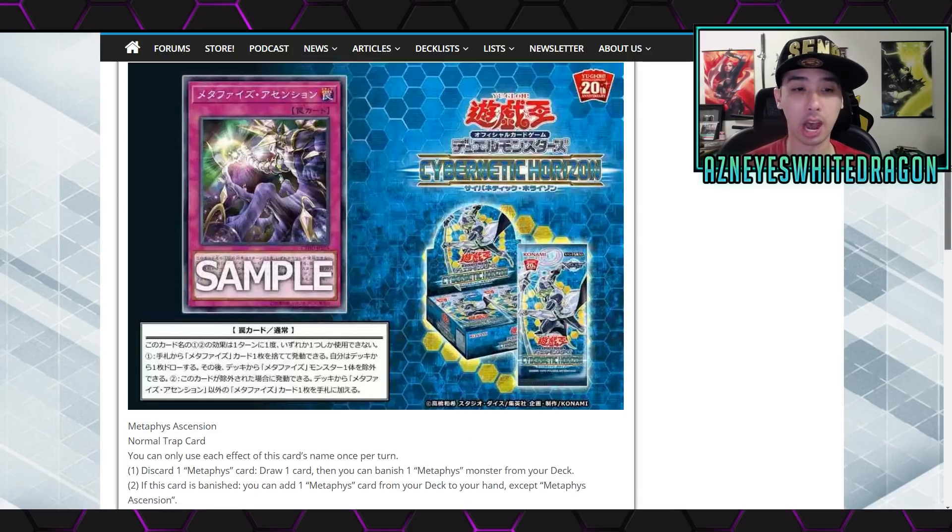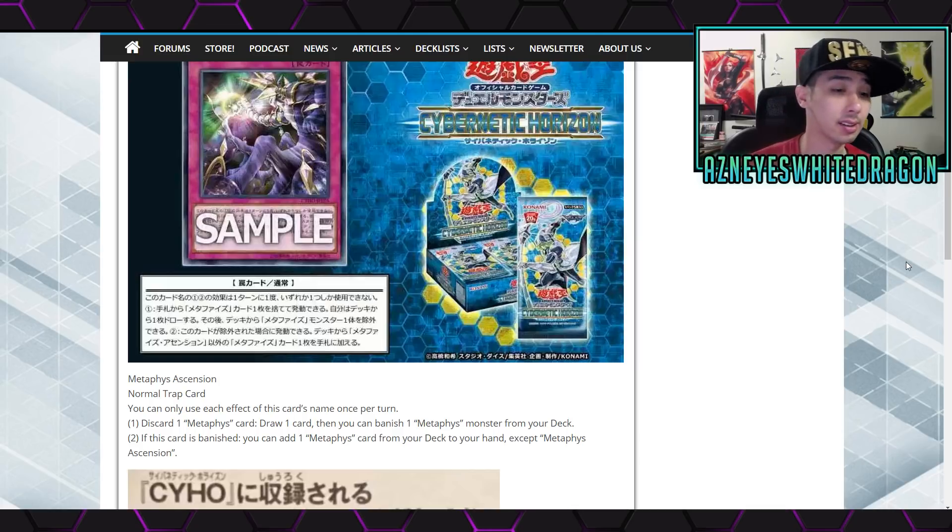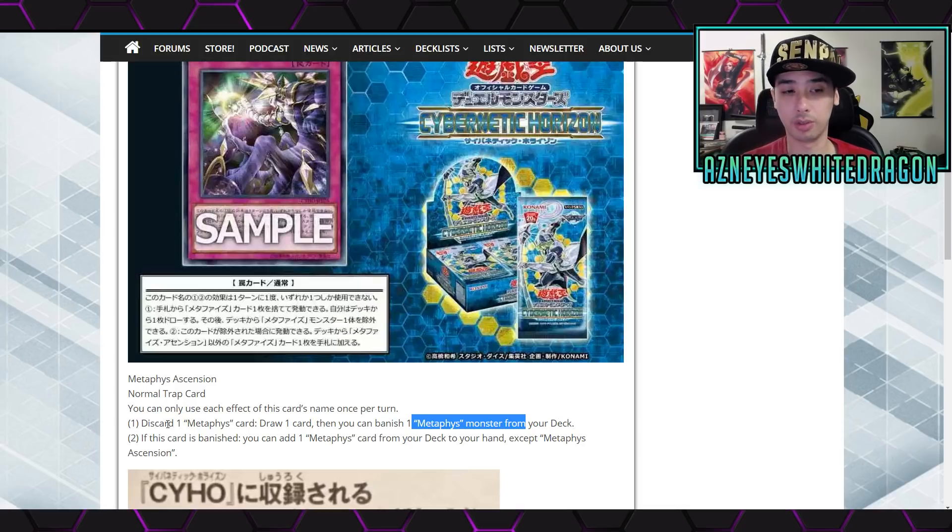From Cybernetic Horizon, the first card is a Metaphys card — if you guys remember those dragons that would banish stuff. We got a new spell/trap support card. You can only use each effect of this card's name once per turn. The first effect is to discard a Metaphys to draw one card, and then you can banish one Metaphys monster from your deck — most of those get effects when banished. The second effect says if this card is banished, you get to add one Metaphys card from your deck to your hand, except itself. You're able to get technically a plus one, plus more depending on banish triggers. I'm not sure about that deck being very strong, but it does have some dirty plays — like a card that gets rid of all your opponent's special summoned monsters.